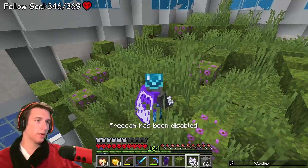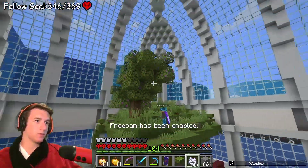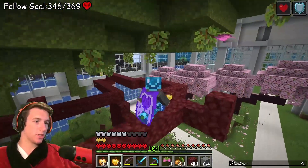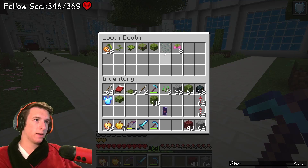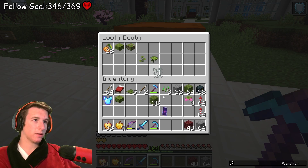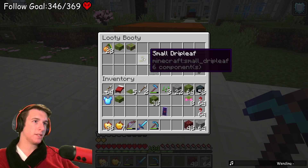Flowering azalea just right at the top of the thing. We have four spore blossoms at this lush cave and I think that's all that goes on the roof - just the spore blossoms. And obviously there's glow lichens and drip leaves. They're everywhere so I don't actually need extras. The drip leaves and the glow lichens are kind of all I actually need.